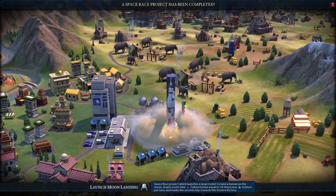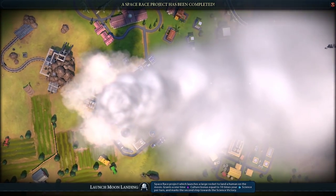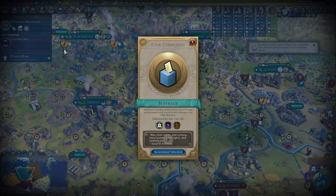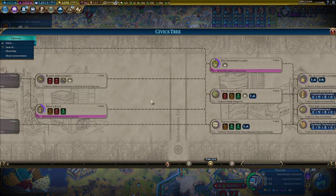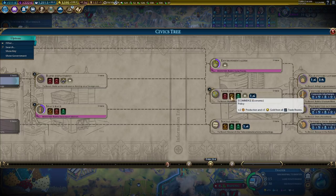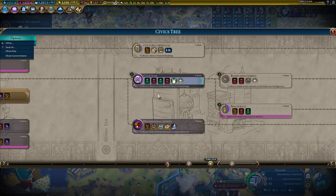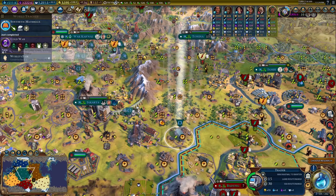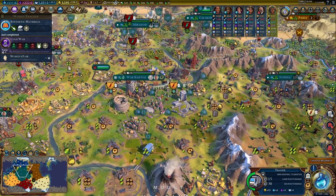Moon landing! Give me those civics. So we get a one-time culture boost equal to ten times my science per turn — good reason to be running projects there. Got a lot of culture. Definitely gets us to suffrage here and then right on to globalization — this is where I want to wind up. This will give us the containment policy, so if I do want to try to wrestle some control over city-states, that'll be good.